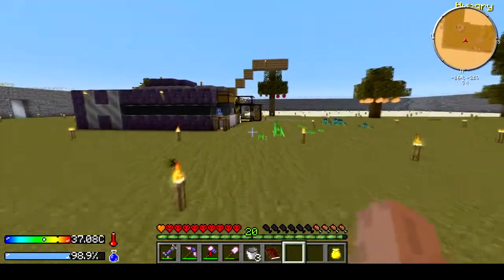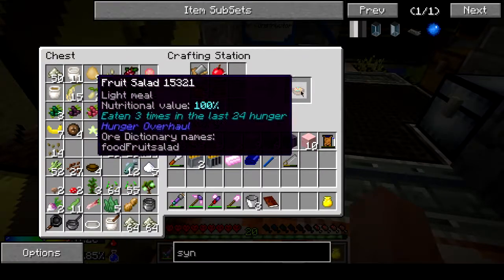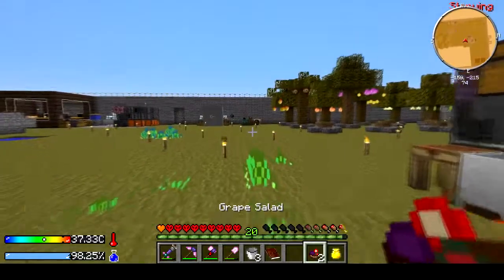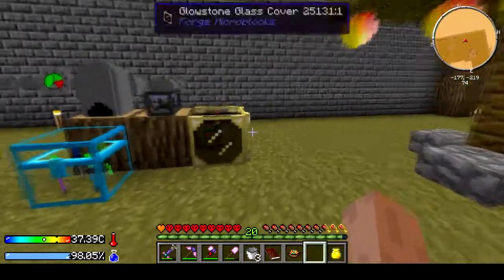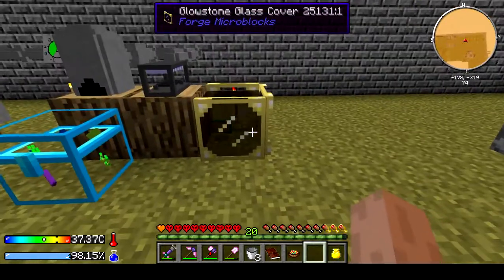Let me go get a little bit more food and then we'll run back over there and check on it. Grab a couple of these — some grape salads as well, mix it up. Okay, go over here and pick this thing up. It's at 64 percent — drop it back in. It's not turning out too bad. I might not be able to do the garden part after all. I thought this took forever — apparently I was wrong.